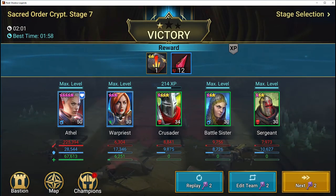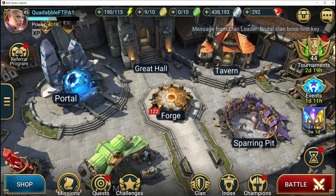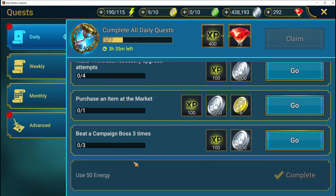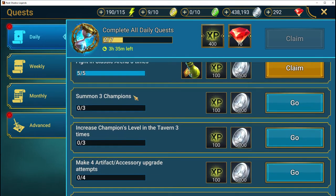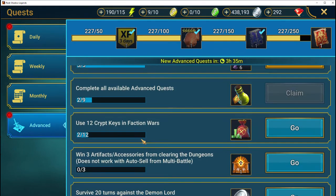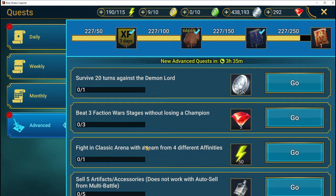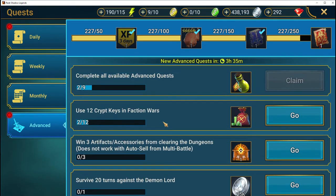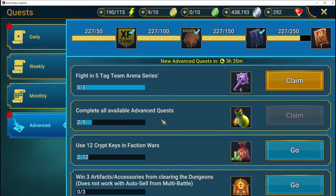There you go — one glyph and some items. What's important about beating stage seven is that this is one of the requirements for the daily challenge. Every now and then it will say 'beat a faction wars boss,' and you can't get all your dailies done — it's in the advanced section — until you beat a faction wars boss stage.